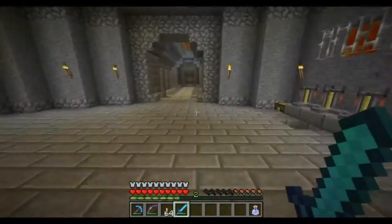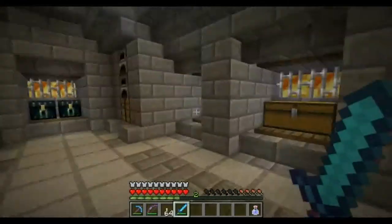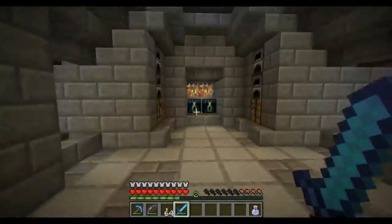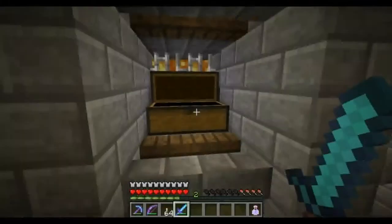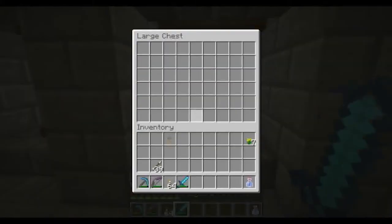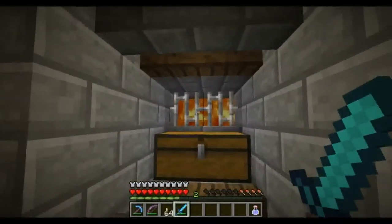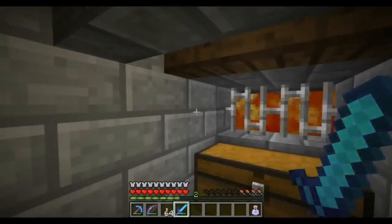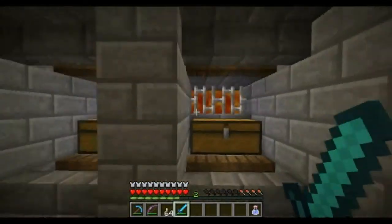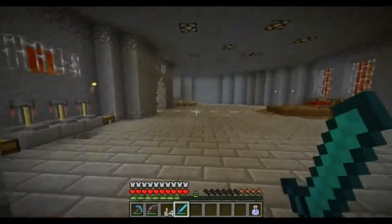I also finished the treasure room — I don't know if I showed that to you guys. You walk in here and boom, it opens up all the treasure areas that I have set up. Nothing's in them yet, and when I get item frames made I'll put items either on the wall there or on the iron bars and let the light come from behind it. But that's the treasure room that I made.